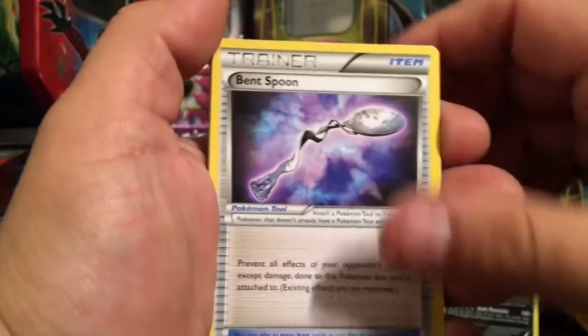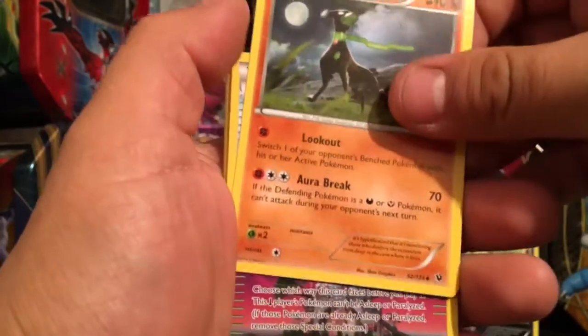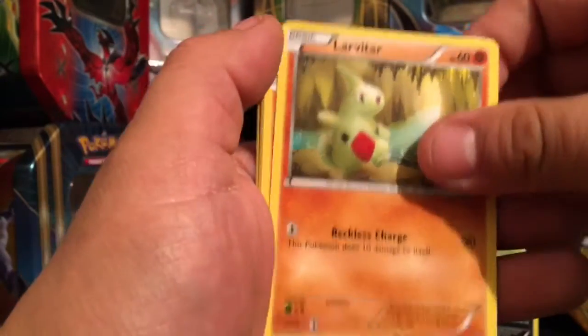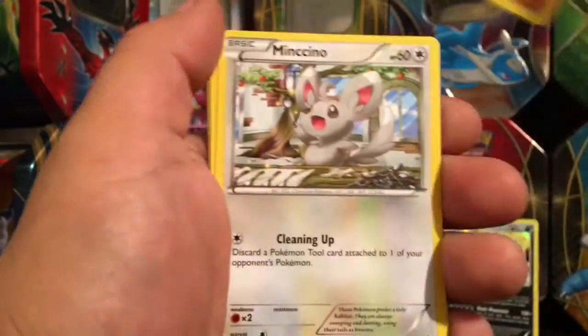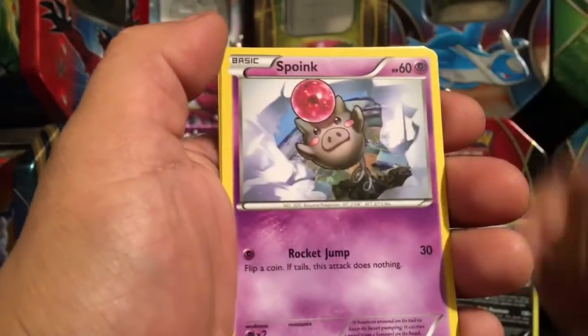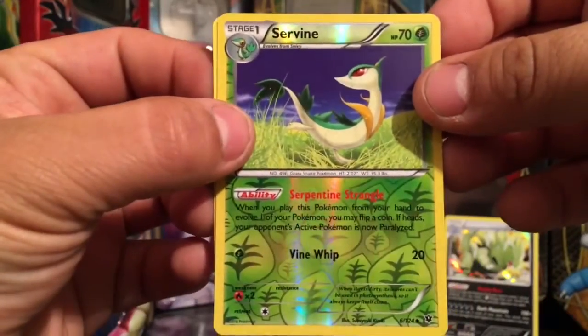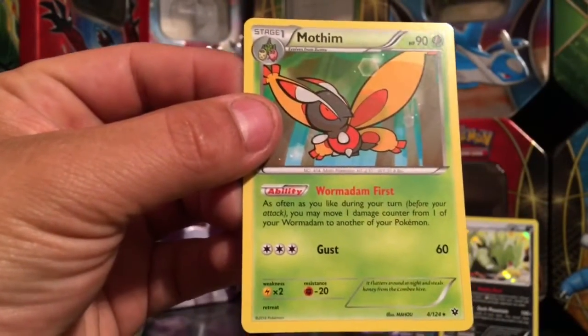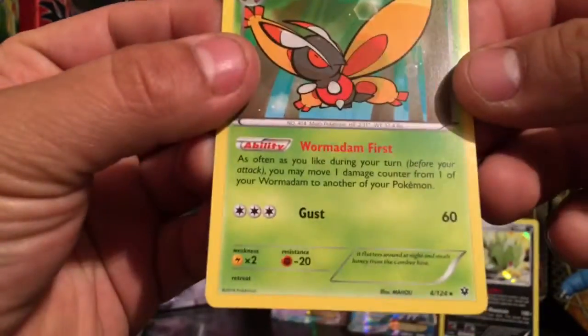Hoping for something good here — a Bent Spoon, Zygarde, we have a Chaos Tower, Larvitar, sorry about that, Lucario, Cofagrigus. We got a Mothim rare, non-holo.